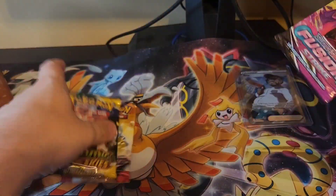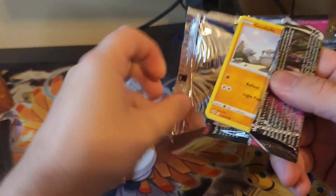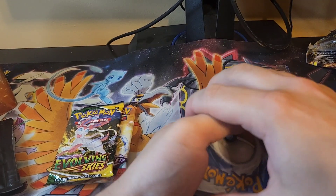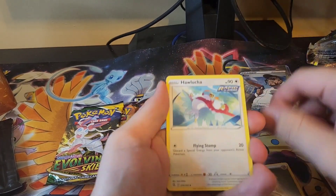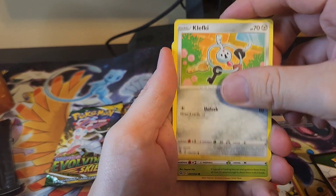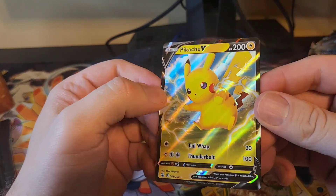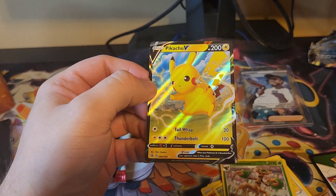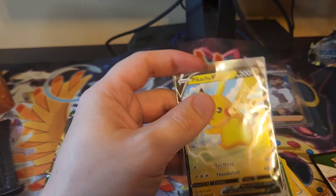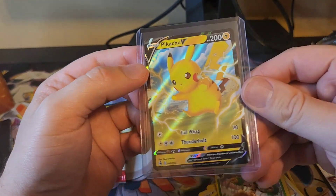On to Fusion Strike — of course you want those Gengar alternate arts, those would be amazing pulls. Cards: Hawlucha, Corvisquire, Geodude, Centiskorch, Klefki, Pansage, Wooloo, a reverse Trevenant, and a Pikachu V. Not special, but it is still a V, which is something to pull. Mostly it'll be bulk Vs but that's just the way it is.